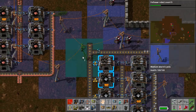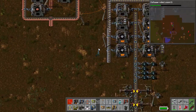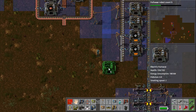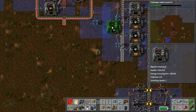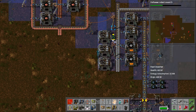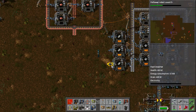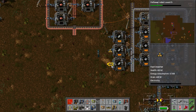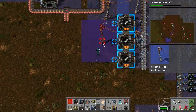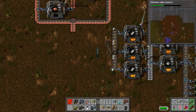So that's iron production done. Next thing we need is steel production. We need to get our steel plate into our piercing rounds — one, two, and three. I'm just hoping I'm reading my little plan correctly. It says that's the only thing that needs steel. I don't know whether to believe that or not.